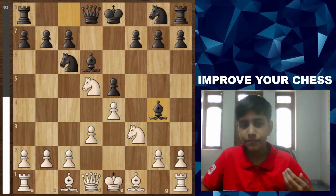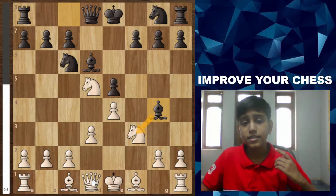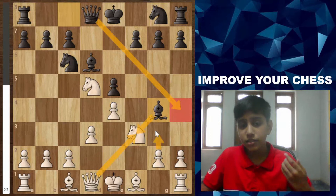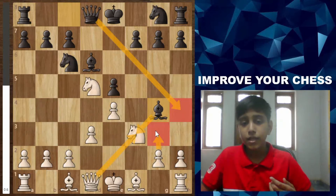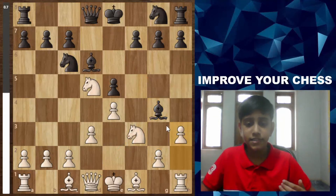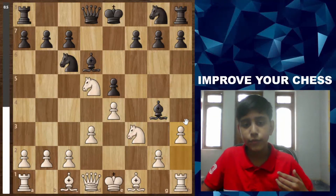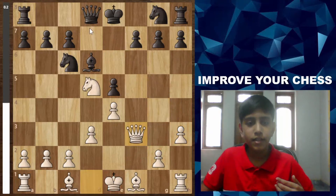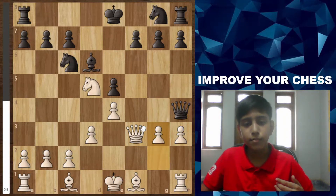White plays d3 and black responds with Bg4. Now look at black's threat — black can take the knight, and if white recaptures with the queen, black plays Qh4. White has g3 so it's manageable, but you have to be careful. White plays h3, which further weakens the diagonal. After Bxf3 and Qxf3, then Qh4, white can still play g3 but the position will be weak.